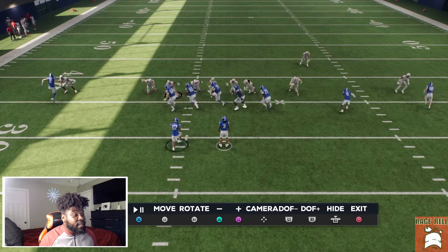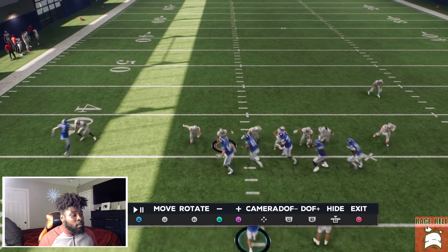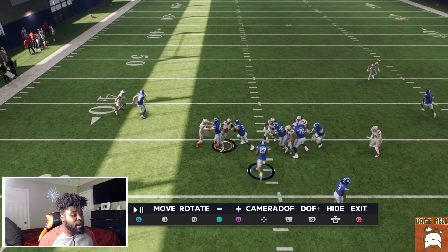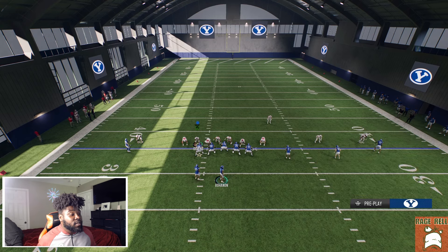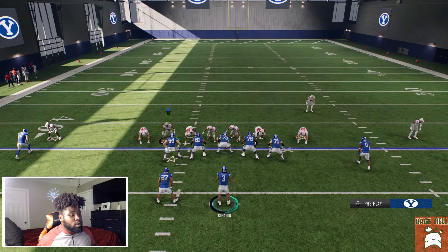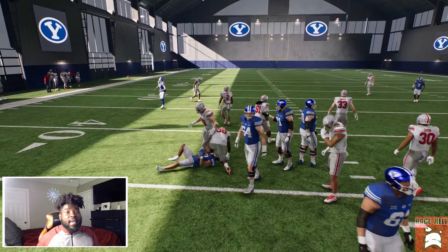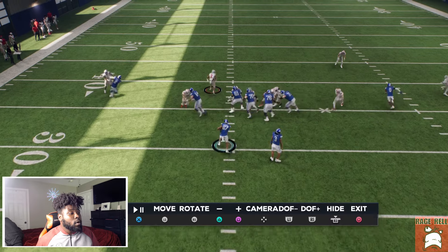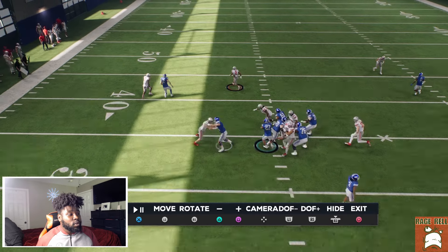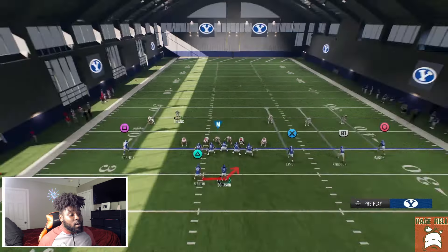I want to show you why I like halfback direct. If we block that D-tackle, most of the time the user is going to try to run away rather than crash down. I'm going to control the user and get a better simulation. Most of the time your user is going to be here and try to get out. When they try to come back, if you can see that gap, you'll have more ability to take it outside. Every now and again you'll bust a long run with this.